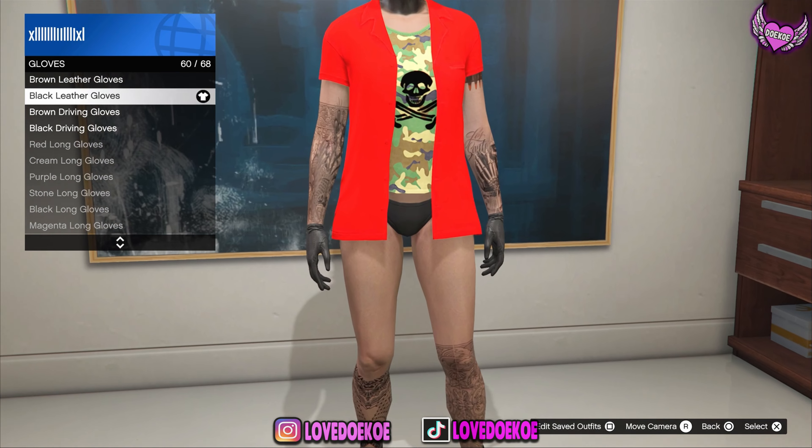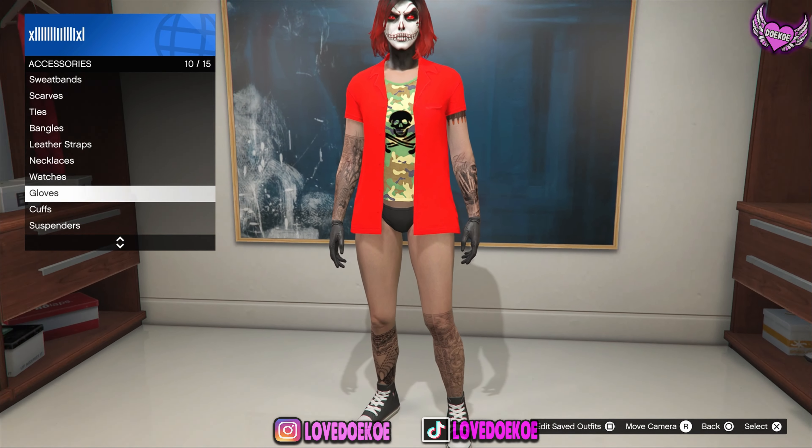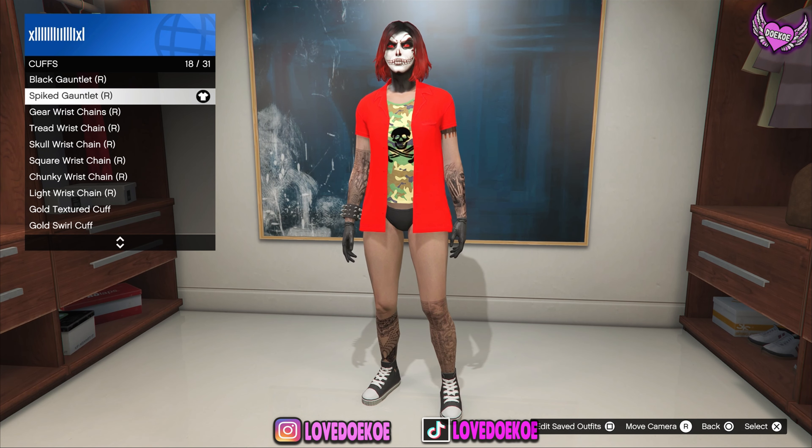Over in the glove section, I'll be equipping the black leather gloves. And by the cuff section, I'll be equipping the spike gauntlet on both the left and right side.